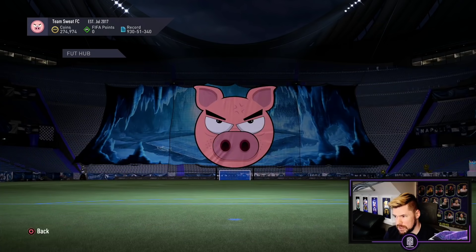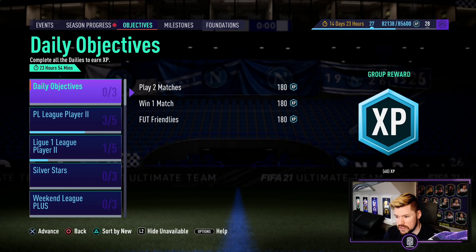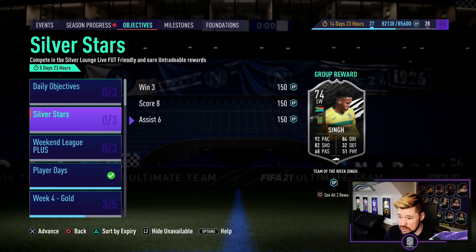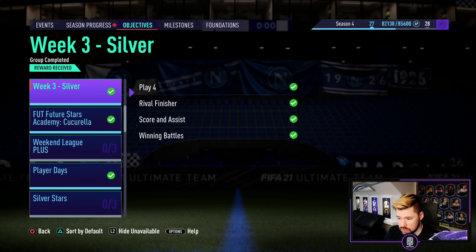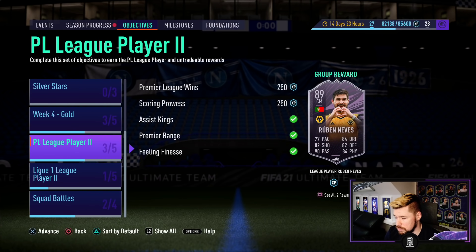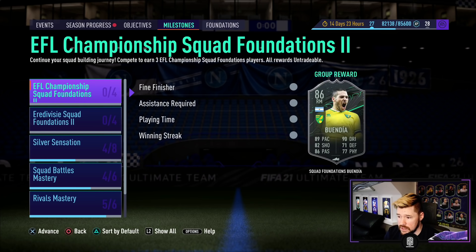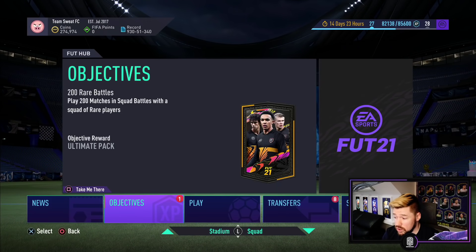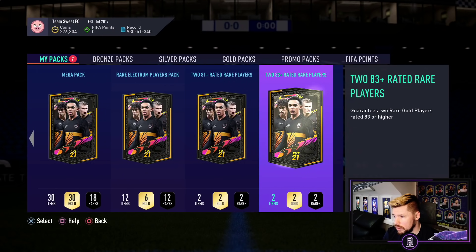Let's have a look at the objectives to see if there's anything new. There's not — I've got weekend league plus and silver stars, and other than that I'm pretty much done myself. I hide the unavailable stuff. Premier League player two and League One player two — I've got to work towards silver stars, but other than that there's nothing else. For milestones there's nothing new there either unfortunately. So other than the icons, there's not really a lot going on.